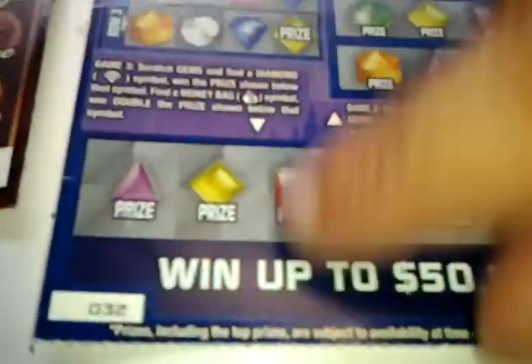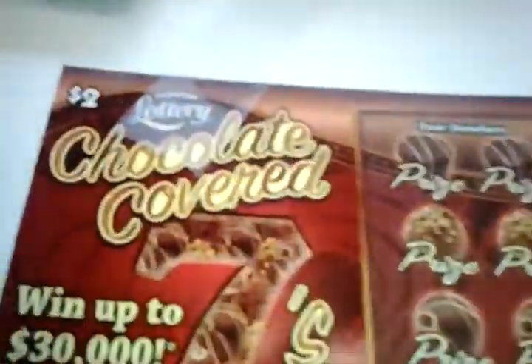What's going on everybody, a double play edition of $3 Bejeweled Diamond Payout. Ticket number 32 and a $2 track with 7. Ticket number 42.